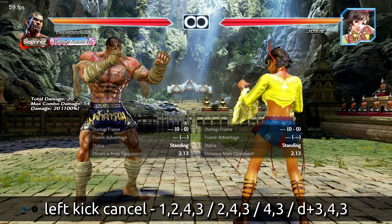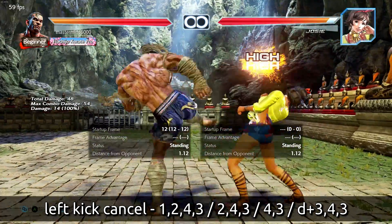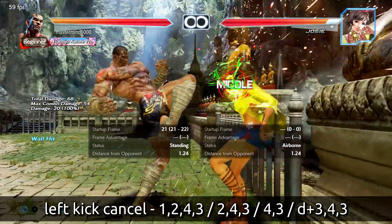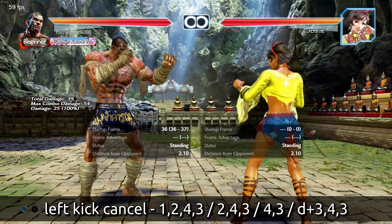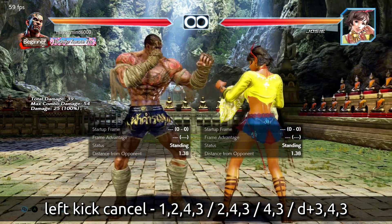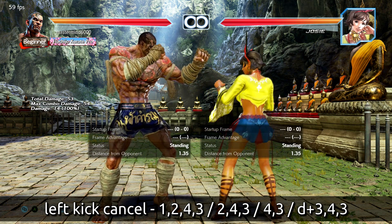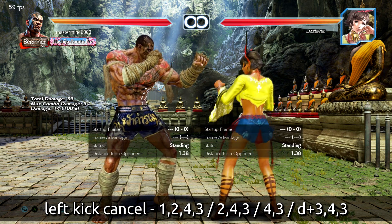This will lose to sidestepping to your right. The other option is a mid out of 4: do 4-3-4 and it cancels into a mid. This will wall splat but will not combo out in the open. Out in the open, however, you can hold the 4 and that turns into a launcher that blasts them up into the air — though there's a very long window so people probably won't get hit by that. This mid also loses to sidestepping to your right.